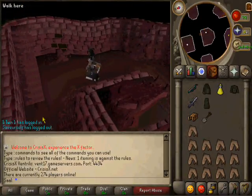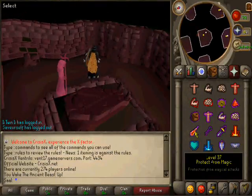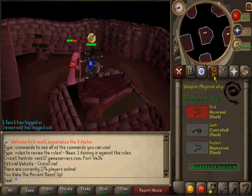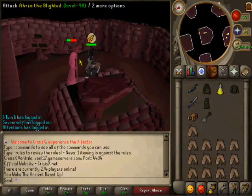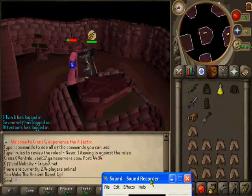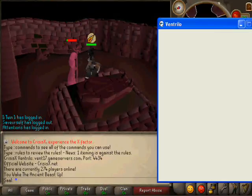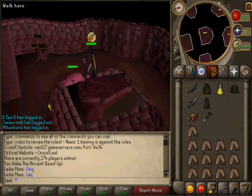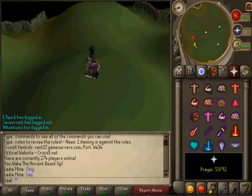Alright guys, for this part I am fighting Ahrim. What you have to do is come down the stairs and you're right here. To wake Ahrim up, click on that and you'll see Ahrim right there. You need level 37 magic to fight him. Turn protect from magic on and fight away — he will die pretty fast. Just do that and you've already beaten Ahrim. He is one of only two out of the six that actually do damage.